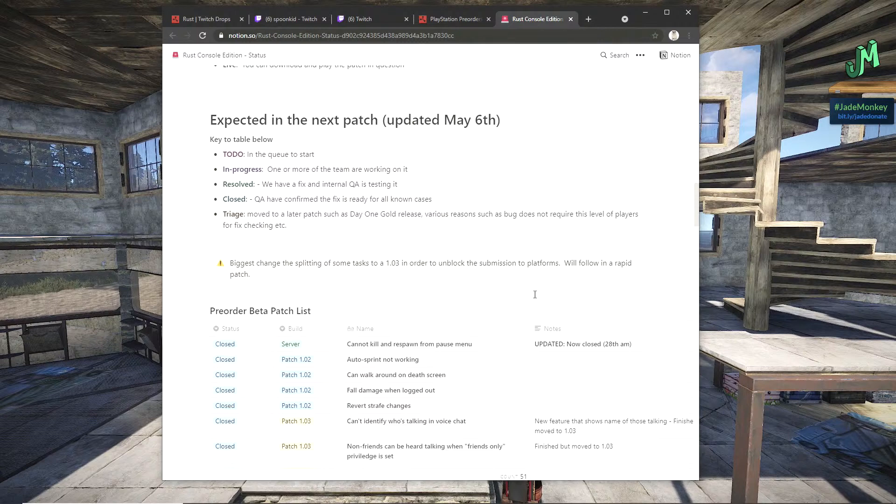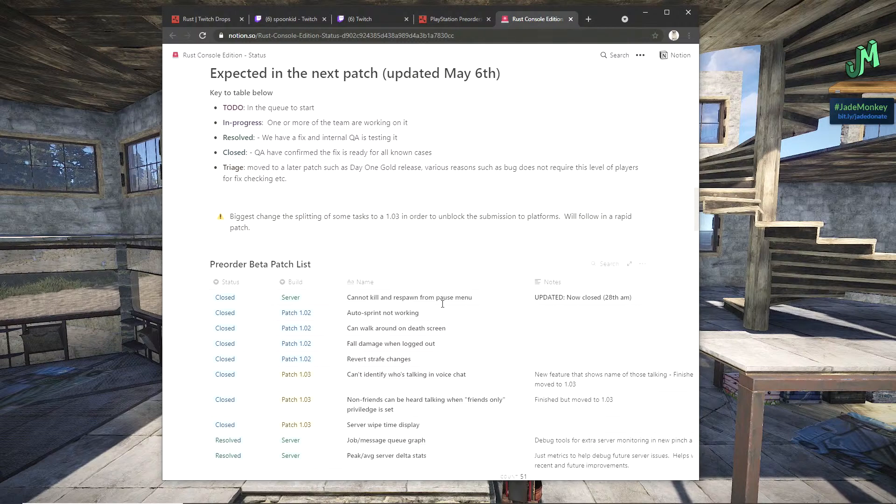We've got the extension and the major fix. Auto-run has been fixed, and a lot of the crashing has been fixed — though there are still some issues. Voice chat is currently not working or has been turned off, so you have to use the respective party systems on PlayStation or Xbox. The in-game quick chat — pre-canned messages — works quite well. We've actually used those during some heated moments and it has worked.